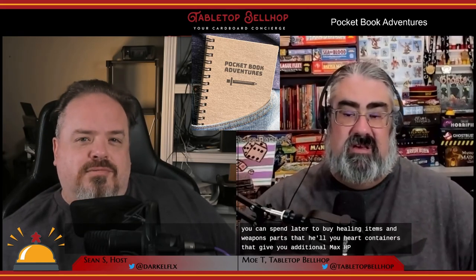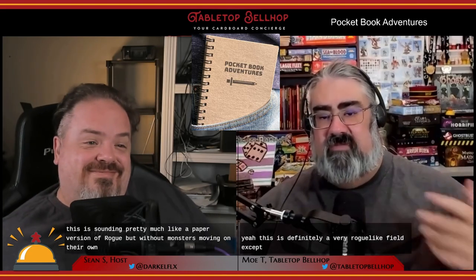Treasure you can pick up includes gold, which you can spend later to buy healing items and weapons; hearts that heal you; heart containers that give you additional max HP — a total Zelda vibe; gold piles that reward one to five gold; and various items like remedies that heal status effects and pixie dust which heals you. In general, you want to pick up as much as you can before leaving a map. This is sounding like a paper version of Rogue, but without monsters moving on their own. There's definitely a Rogue-like feel, except things aren't randomly generated — it's the same every time, though you're only meant to play through it once.